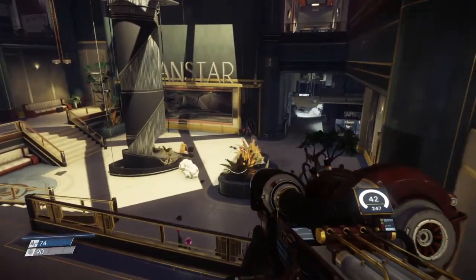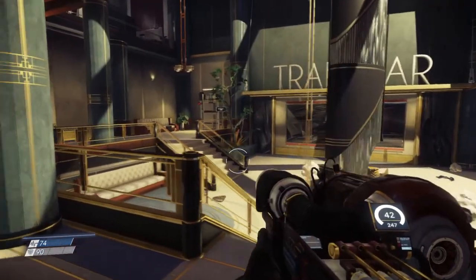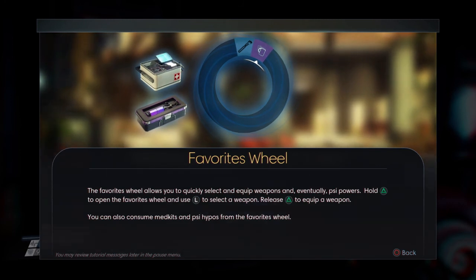I'm sure we can take fall damage — need to be careful with that. Okay, so really what I would like to get now is my office. Since we're right here, let's go ahead and look around a little bit. Oh — Favorites! The Favorites will allow you to quickly select and equip weapons and eventually psi powers. Hold Triangle to open a weapons wheel and use L to select a weapon. Press Triangle to equip a weapon. You can also consume medkits and psi hypos from the Favorites wheel. Got it.